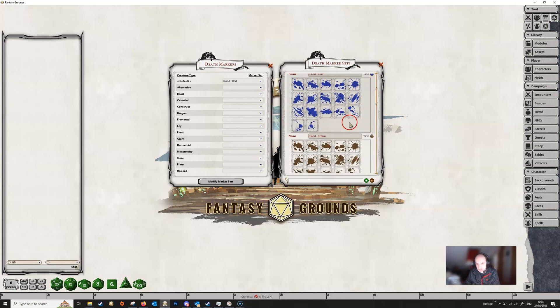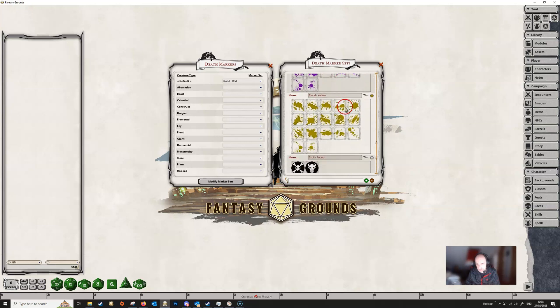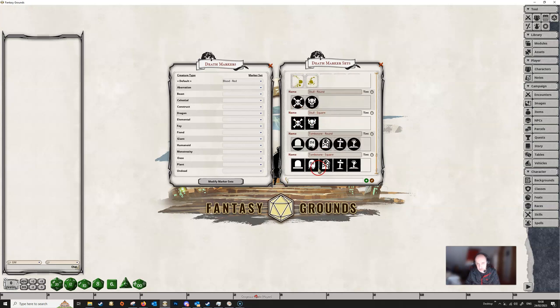You have the option to change any of these — obviously some are pretty good as they are. You can slightly change the different colors. These square ones can also be tinted: if we wanted to change them to blue, we can do that, and we could change another one to red or whatever. You can change the colors on any of these different sets of markers.